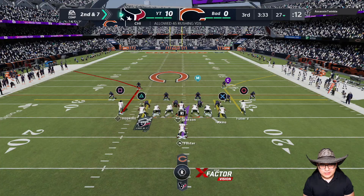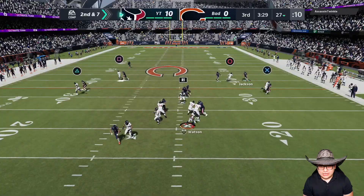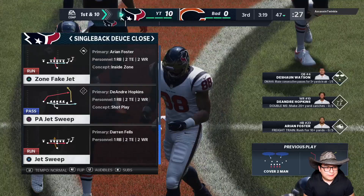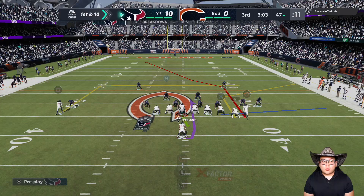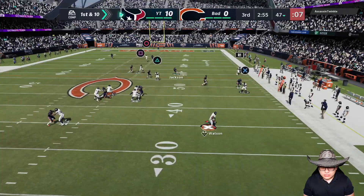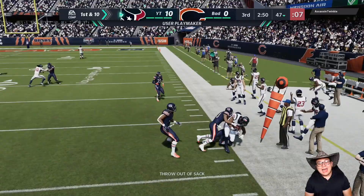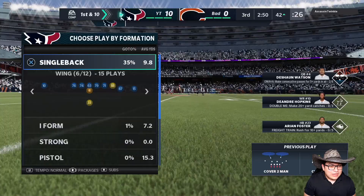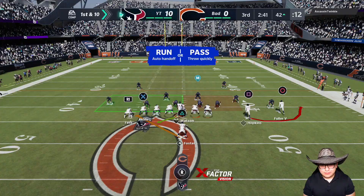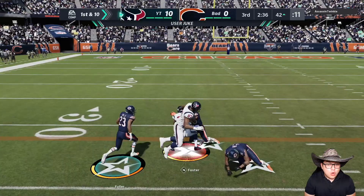Second half, second and seven — got a couple out routes because he's playing man coverage. Let's see if Deandre Hopkins can get loose. He's locked up — I sent Foster deep on the linebacker. 48 must have 99 speed because he swatted that, but swatted it right into Jordan Aiken's hands — we got super lucky right there. We're gonna take a risk on this deep play action to Will Fuller, probably a bad idea. We locked it up and Jordan Aiken came up with the ball again — we got hit as we threw. Jordan Aiken is a playmaker, he just bailed us out of two huge plays.